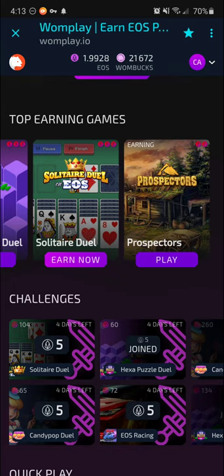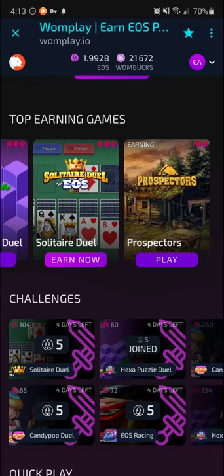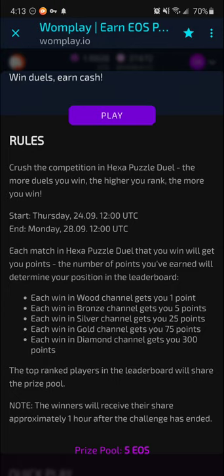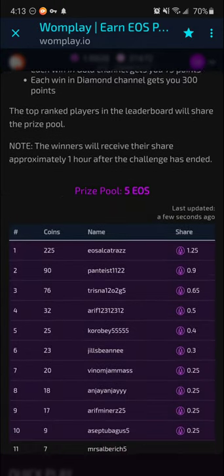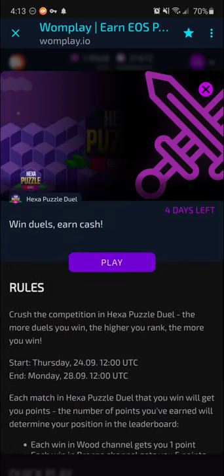Down here you have the challenges. You join each challenge, which lasts about four days. If you rank high enough in the leaderboards, you earn a piece of the crypto pool. For instance, in Hexa Puzzle Duel — depending on which channel you participate in — if you get a win you earn points, and if you're ranked in the top 10 you get a share of the EOS in there. This is where it gets exciting: you can triple dip — get crypto for winning your match, get Wombux for playing, and if you rank high enough, get additional EOS from the leaderboards.